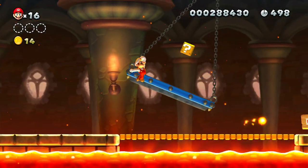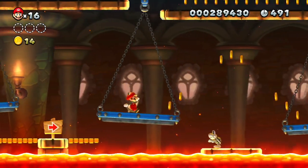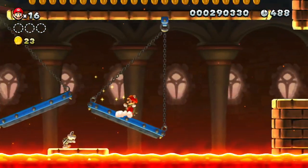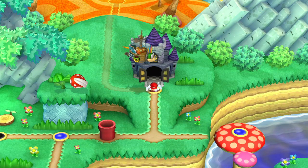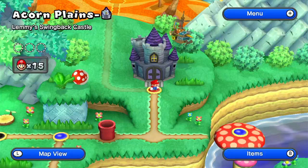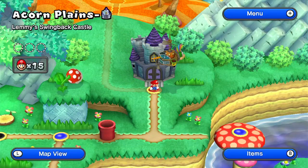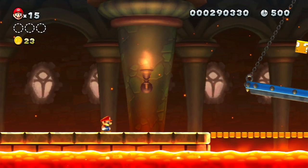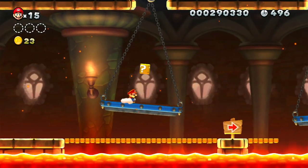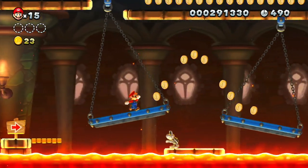Lemmy's Swinging Castle. So this is our first castle, and this is also going to be the last level that we do today. This is the last level of World 1 — every world is going to end with a castle. This is the Acorn Plains castle, and after this level is done we'll be finished with Acorn Plains.